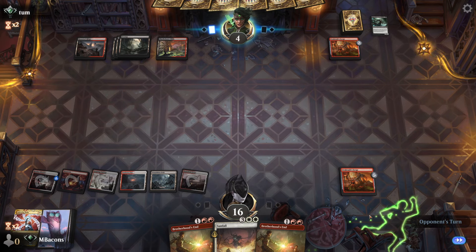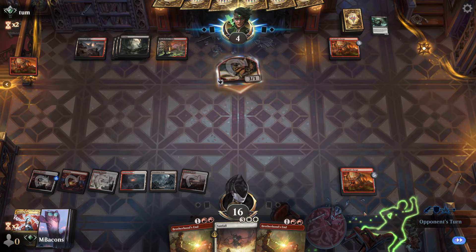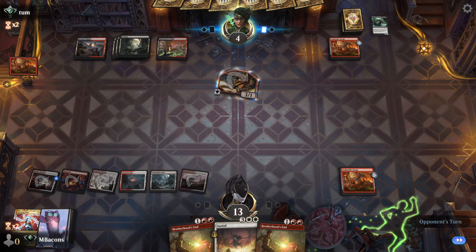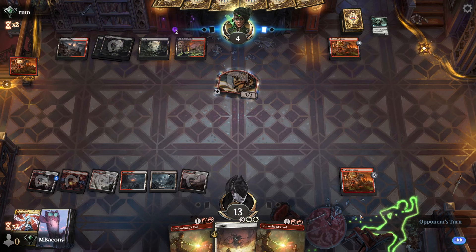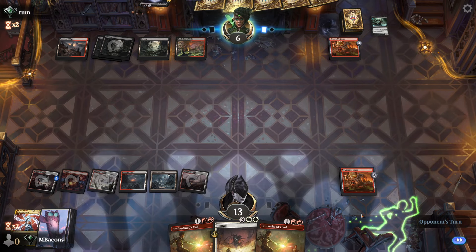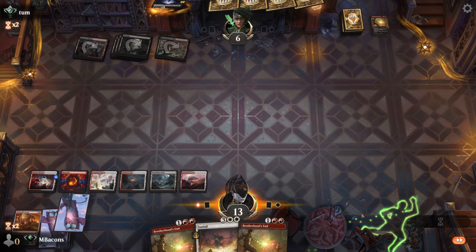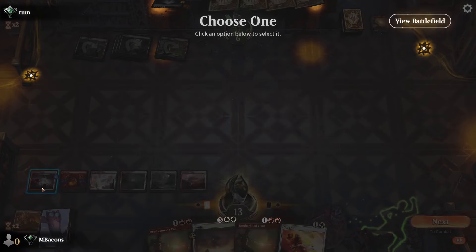The Bivouac goes to combat and hits us for three — we've got a full grip of six cards. Opponent's floating two black mana and uses Virtue on their own creature to gain three life. Brotherhood's End takes care of the Forge. That was my plan — that was my backup plan.